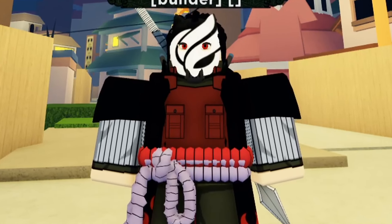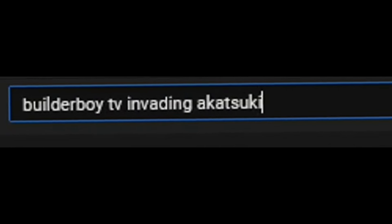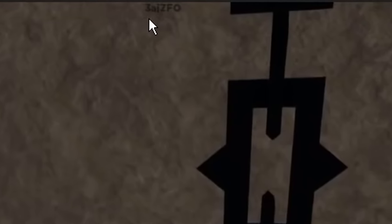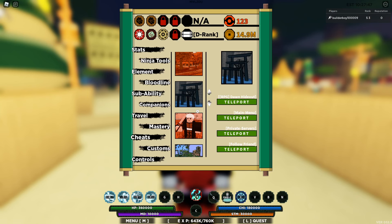But let me say this: you can actually access the Dawn hideout without having a game pass. All you need to do is find a Dawn hideout code. I'm pretty sure I made a video about invading Akatsuki village, so maybe we should check it out. It's right here — boom, there you go. We found our first code. Don't worry if it's too old; it will still work.